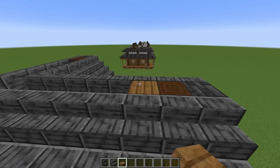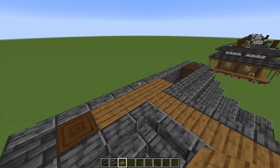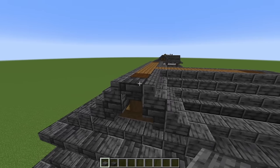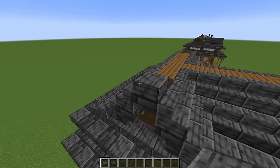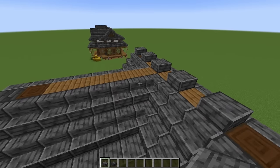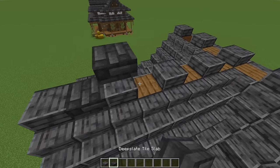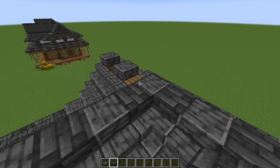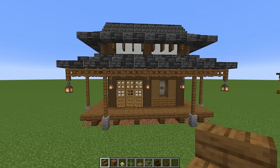Grab some spruce slabs and plug up all of these gaps in the middle. To finish off the roof, just above the upside down stair in the middle, place a polished deep slate slab every second block, and then in between place your deep slate tile slabs. Structurally our house is all done, but now we have to make it look good — so let's do some decorating.